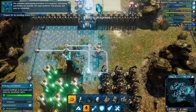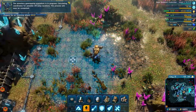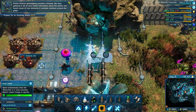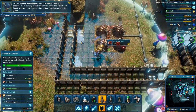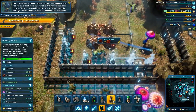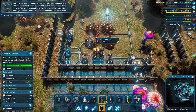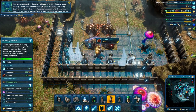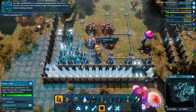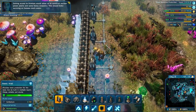The planetary geomapping procedure is in progress, calculating coordinates for possible rip jump locations - the process will soon be completed. Orbital scanner geomapping procedure finished! We've gathered a lot of very useful information about the planet and found traces of rare elements in multiple locations around the globe. One of Galatea's continents appears to be a barren desert scorched by intense radiation and very intense solar activity - most probably caused by high condensation of radioactive elements like uranium or thorium. Our scans have located a safe rift jump location for an initial scouting mission. Gaining access to uranium would allow us to construct nuclear power plants and some heavy weaponry.